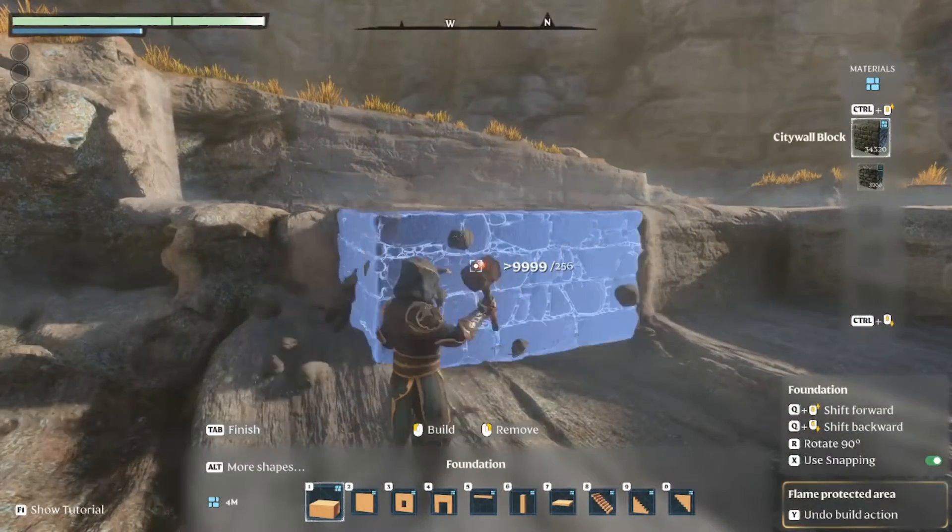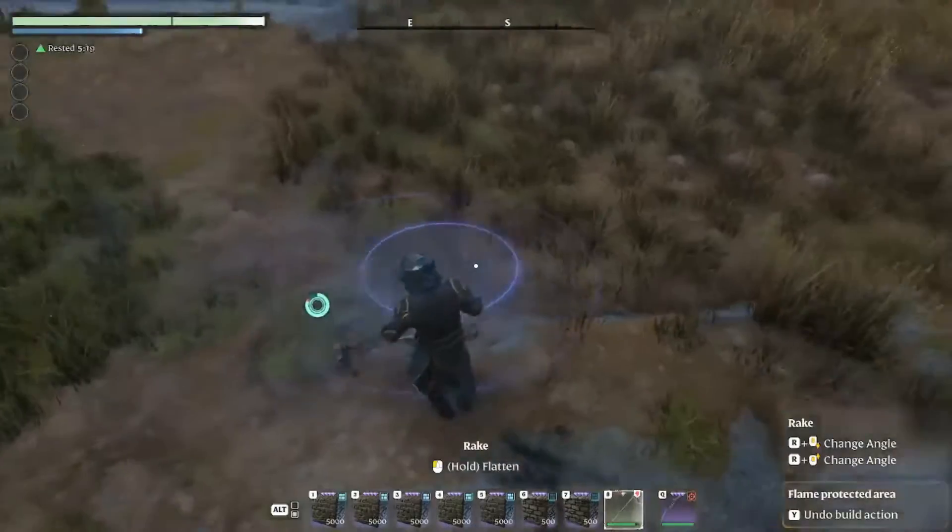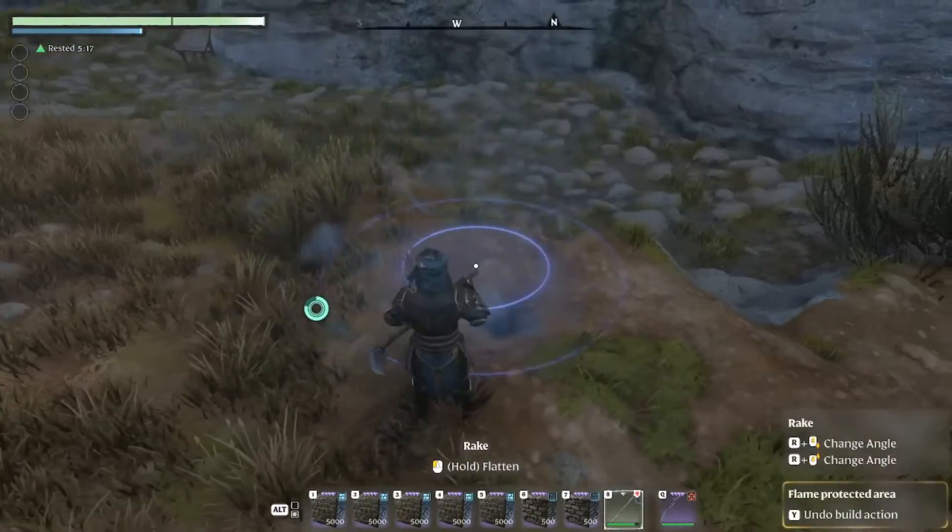Just place down a building piece, hit Remove, and boom! The land disappears in an instant. No more toiling for hours on end just to flatten your land.